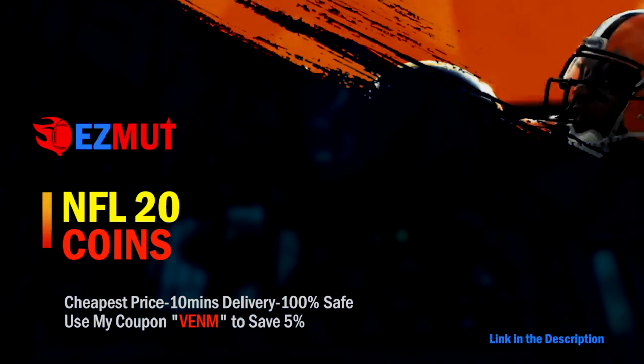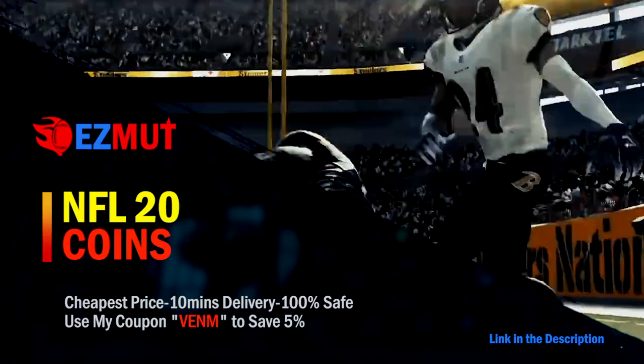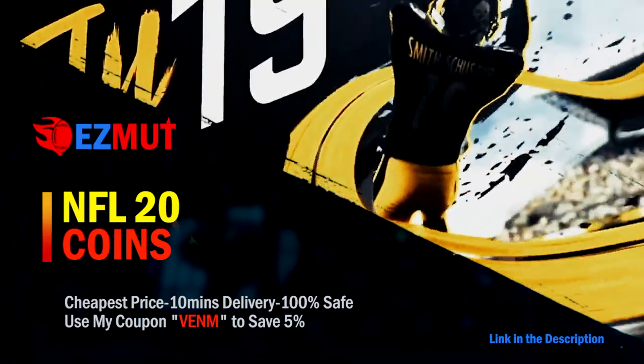For fastest and cheapest Madden 20 Ultimate Team Coins, make sure you guys go check out my sponsor ezmutt.com. Use code VENOM at checkout for 5% off.